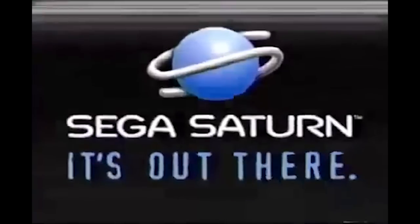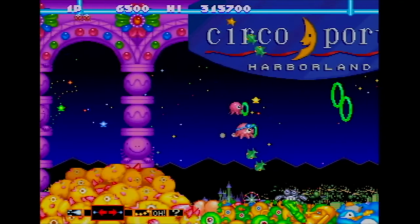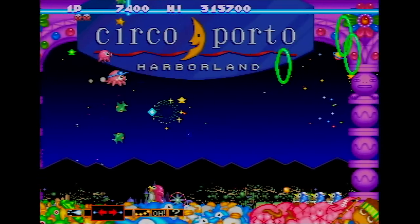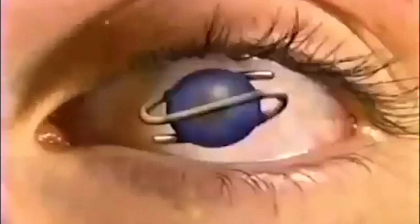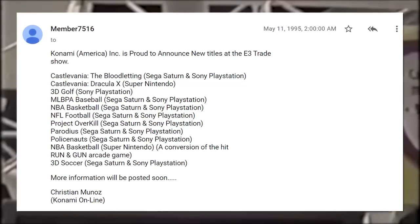E3 rolled around on May 11th, unleashing a flurry of news for both Parodius and Saturn fans. The Sega Saturn had its surprise North American launch that day. Not only that, but the console's fabled Parodius port was on the show floor — E3 visitors got a chance to play the Japanese version on Saturn before it came out in any region. People who played both ports slammed their keyboards to tell the world Saturn's Parodius ran better than PlayStation's with significantly less slowdown. On top of this, Konami announced at E3 that Parodius was getting localized to North America for both consoles.